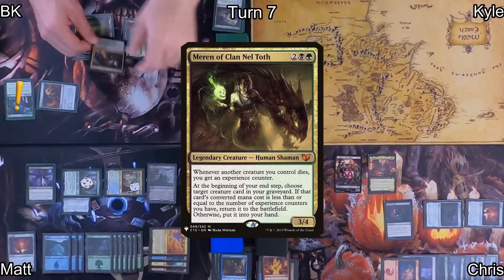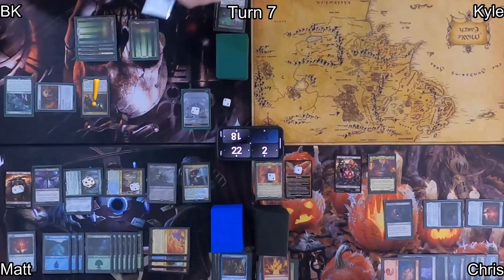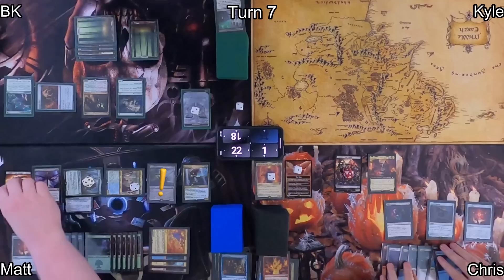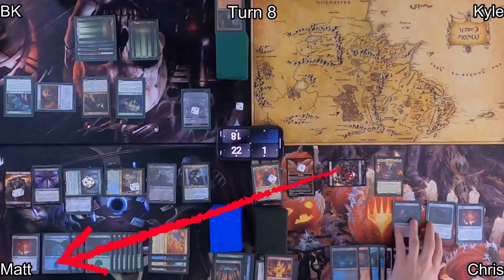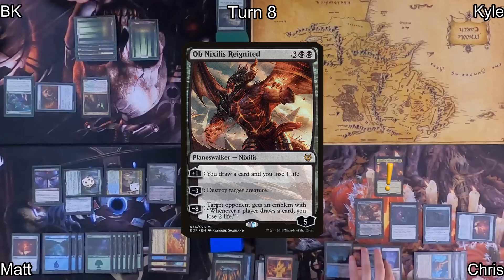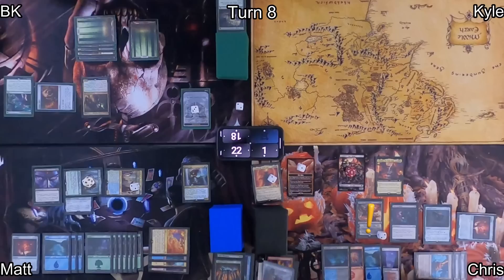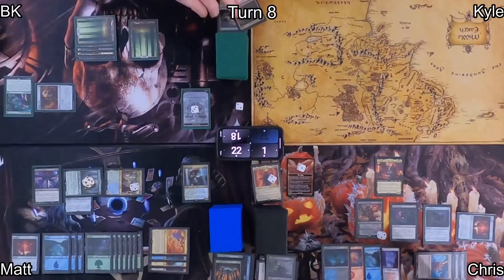On my turn I play Forest and recast my commander Maron of Clan Neltoth, drawing a card and triggering Bowmasters on Matt's side — dealing 1 to Chris's face. I struggle to get my engine going, so I move to end step and get Spore Frog back for protection, drawing a card and triggering Bowmasters, dealing 1 more to Chris's face. On Chris's turn, he attacks Matt. Matt chumps with his Orc Army, triggering Dictate of Erebos — Chris kills his own army, I kill my Spore Frog, gaining another experience counter. Chris casts Ob Nixilis Reignited, Saruman gives him another army, and he activates Ob Nixilis to destroy Matt's Orcish Bowmasters. Dictate triggers again, forcing me to sack my Maron and Chris's Orc Army.